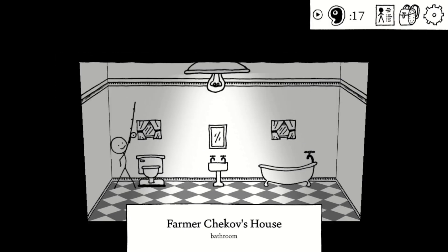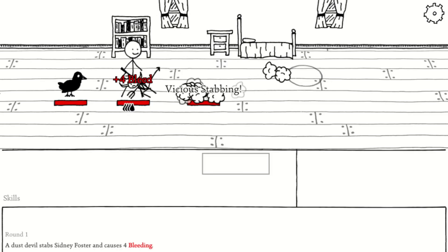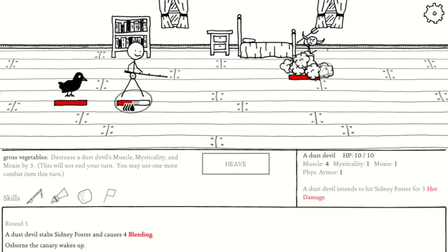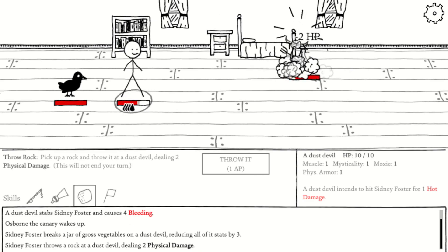With fishing rod equipped, you can actually fish in the toilet and get some pants. The dust devil is very strong — what you need to do is immediately throw your vegetables to reduce damage by 2 points. You get just enough health to survive even without a health bonus. As long as you deal 5 damage per turn, you should be able to take him out.